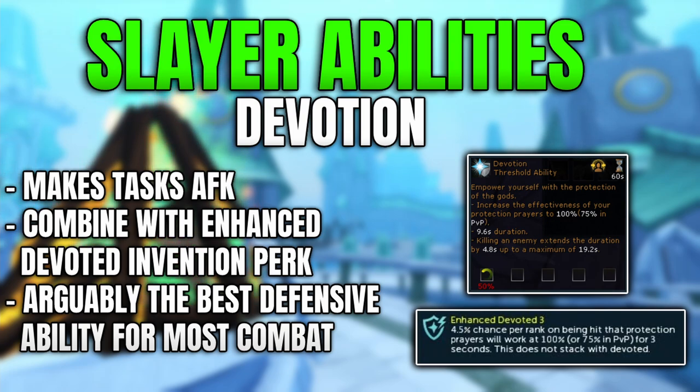Devotion will prolong your hit points and is really useful in the majority of Slayer tasks, or essentially any PVM activity such as bossing where you're having to fight a lot of minions that are hitting you all at once and trying to DPS you down.